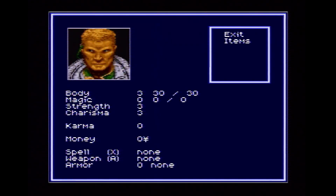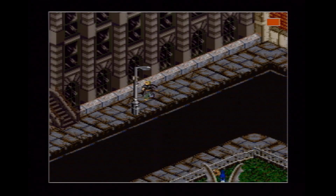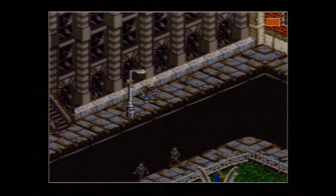Then open your inventory, go to items, go to Matchbox, press A, then select examine. If you're not in the right place, you'll hear nothing, so just exit out of the menu and try another spot.